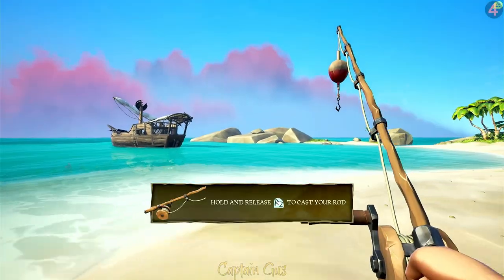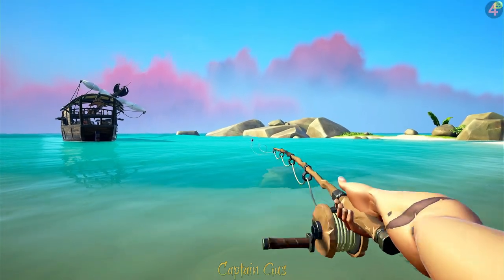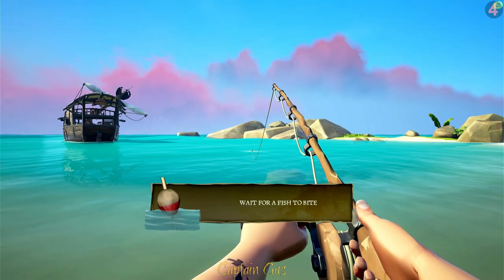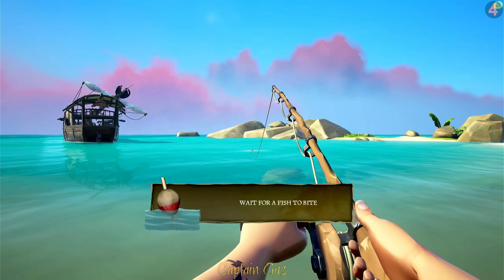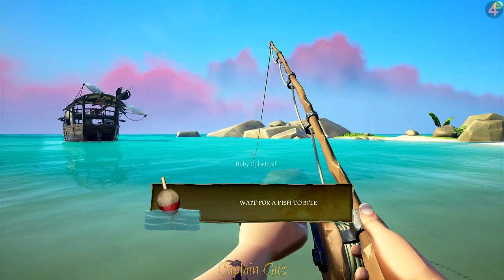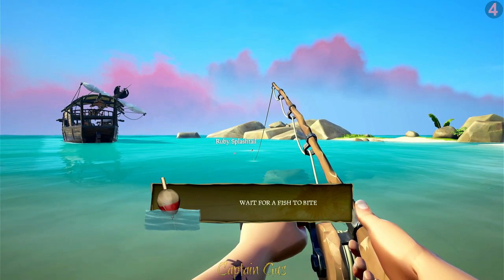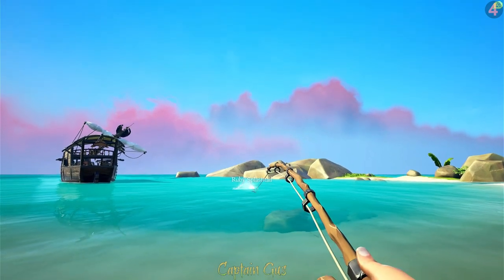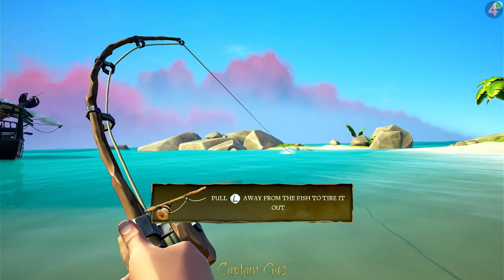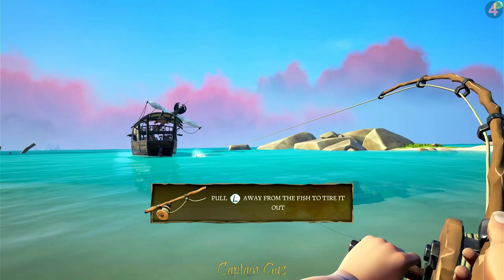Finally on that menu is a fishing rod. Hold down R2 and release to cast. You can catch fish without bait, though rarer fish require certain baits and specific locations. Once you get a bite, use the left analog stick to move the rod in the opposite direction to the way the fish is swimming - that will tire it out. If the controller vibrates you're holding the rod the wrong way, and if it vibrates too long the fish will get away. The fish is swimming right, so I'm pulling left.